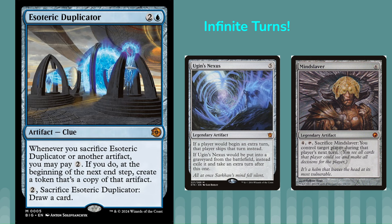Mineslaver is a little easier, and you can actually get this off in limited since both cards can appear in packs — Mineslaver is in one of the bonus sheets. It's also coming to Historic. Mineslaver can sacrifice itself to take your opponent's turn, then you pay two to get a copy of Mineslaver. You control your opponent on their turn, do whatever you want, then it's back to your turn, sacrifice again, pay two, control your opponent again. You don't get infinite turns, but you control infinite turns — so essentially you win from there.